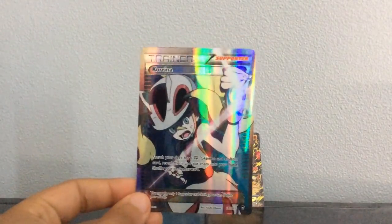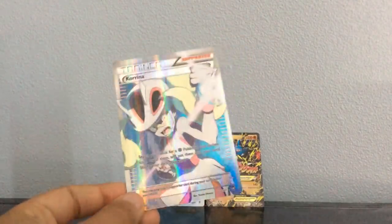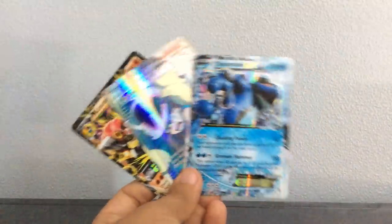And a Full Art Karina! That looks sweet — it's actually one of the Full Art types we want. That's going straight into my deck. Oh, that looks awesome. So we got some pretty good pulls today. Got a Top 3X and a Karina Full Art, which are extremely ones I want. And Mega Lucario — we can't go wrong with Mega Lucario.